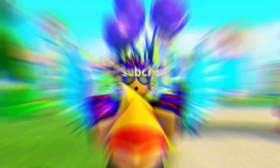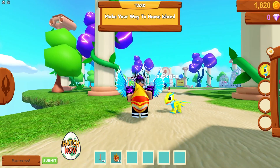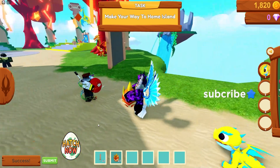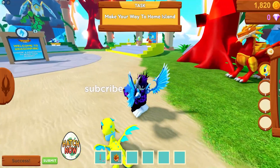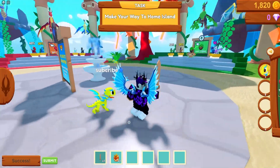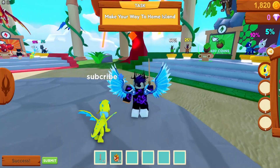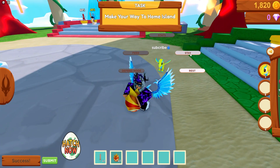And yeah guys, that's actually all the working codes right now in Dragonfire. I'm gonna hatch this new egg that we got from the founder code — hopefully something good. Hatch now. I'm not too sure why it's not hatching, I'll try on my spare time. But yeah guys, that's gonna be it for this video. I hope you all enjoyed — if you did, make sure to like and subscribe. Peace out!